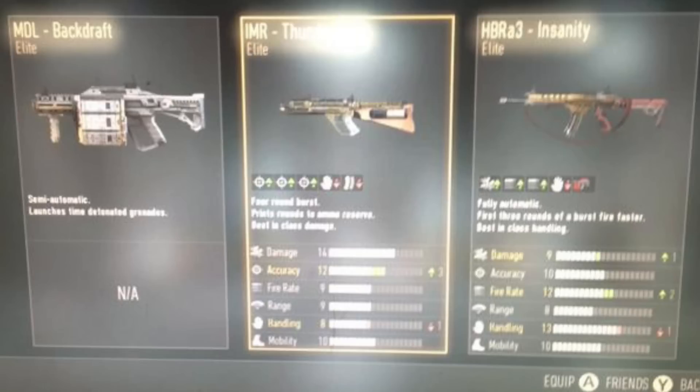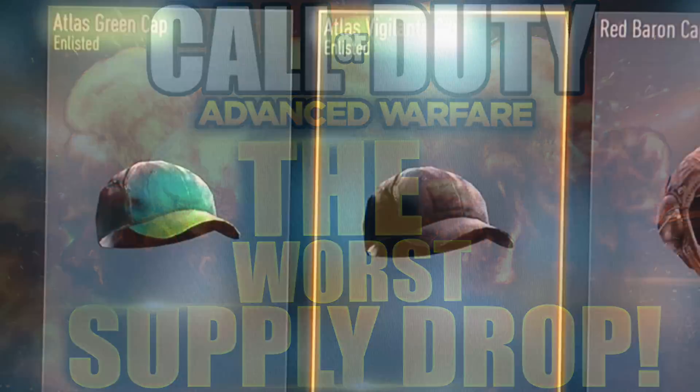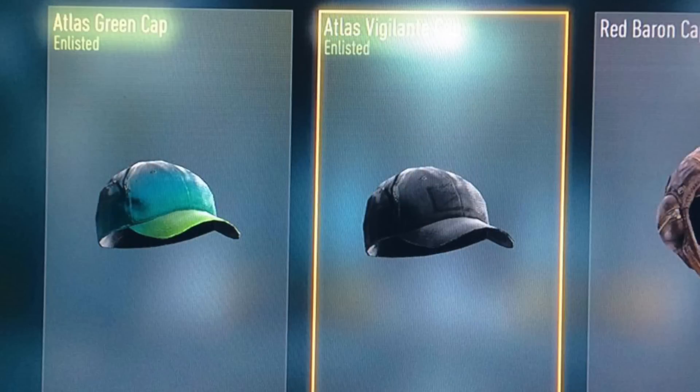Moving over to the section we call the Worst Supply Drop — basically I showcase the worst drop from you guys. This one is from Reid Manning. He takes the worst supply drop getting a double enlisted hat: an Atlas Green Cap and an Atlas Vigilante — two caps in one supply drop. I would hate to get that.